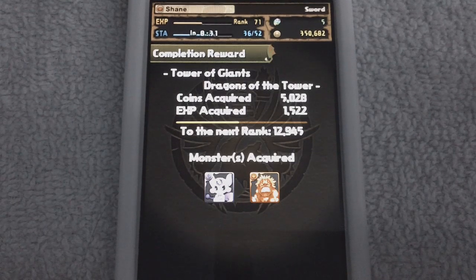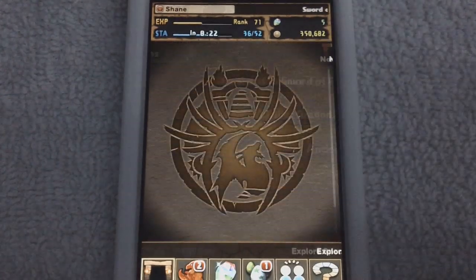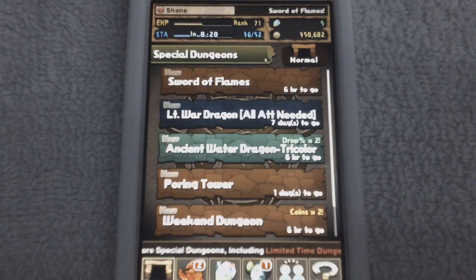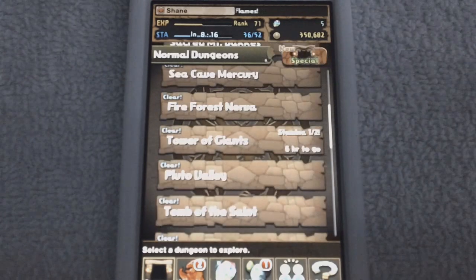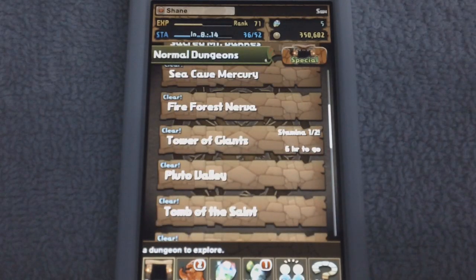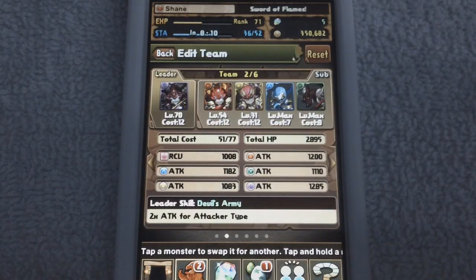The perks of ranking up: well, it increases your overall stamina, and stamina is everything in this game — it's what you work with. You can use stamina to do the special dungeons and get all of the king dragons or other special monsters.